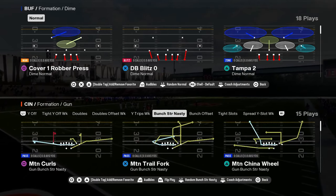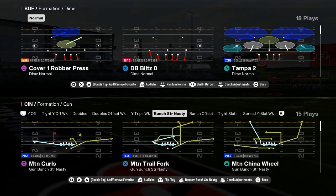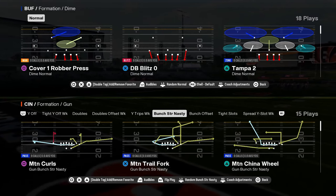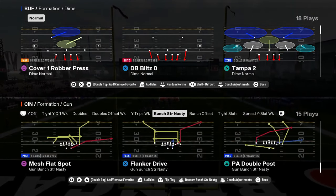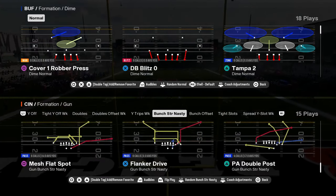You have the cool, unique combination here of bunch strong nasty, bunch offset, and tight slots, which is a really good three-formation combination to have. You have bunch strong nasty with some unique plays and some good staple plays like wide trail, mesh flat spot, and PA double post — kind of a unique play.